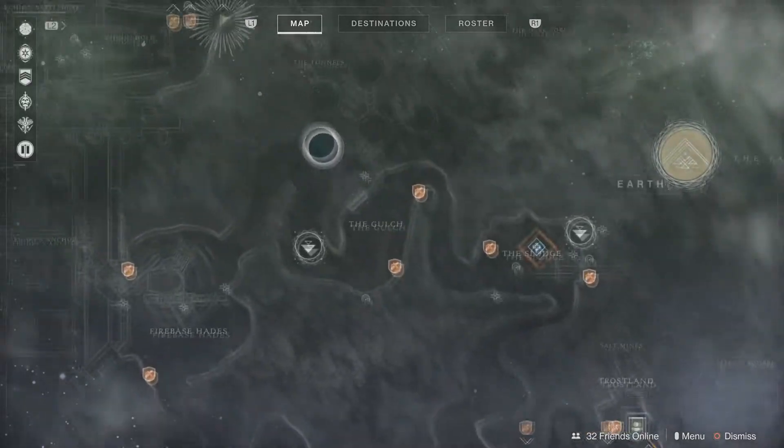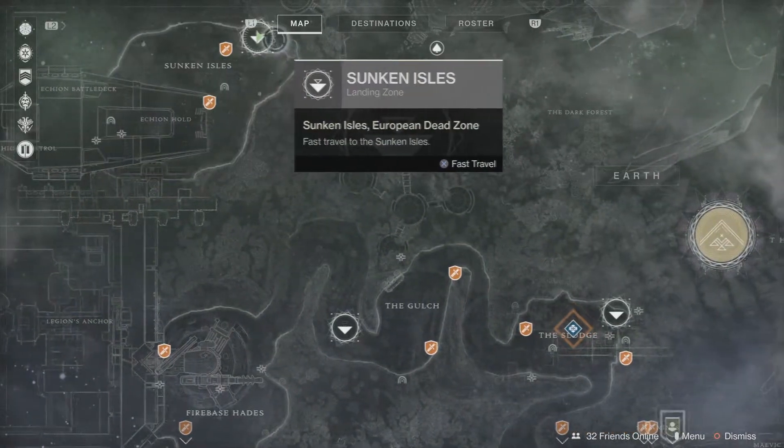For the last chest, start at the top of the map at Sunken Isles and go through the tunnels to the left.